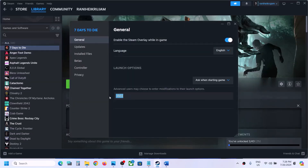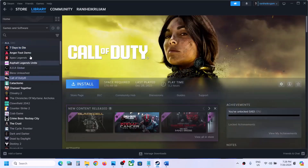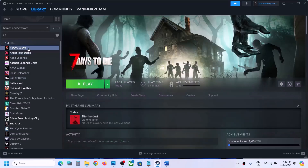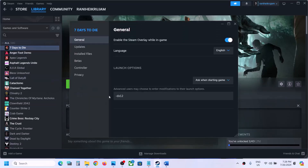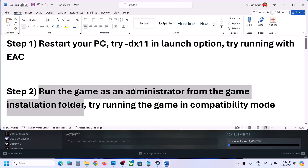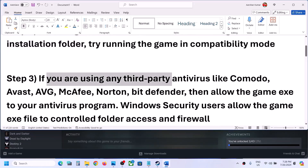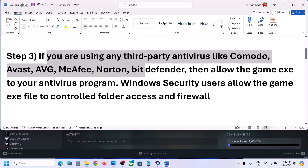If still not working after adding -DX11, you can remove that from the launch options and follow the next step.